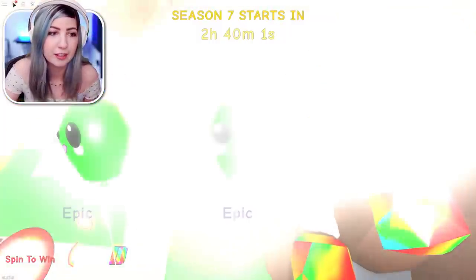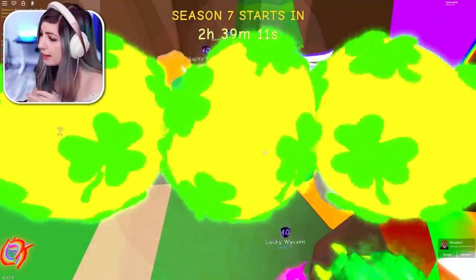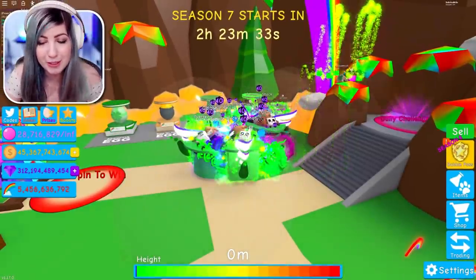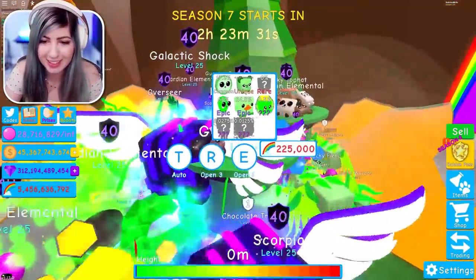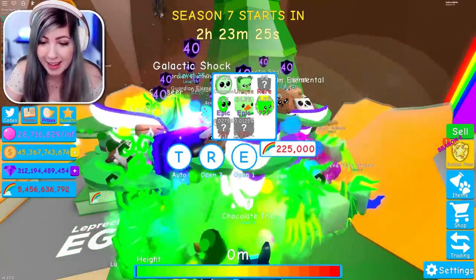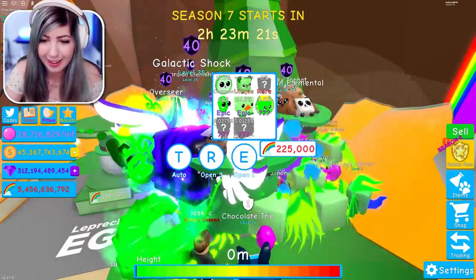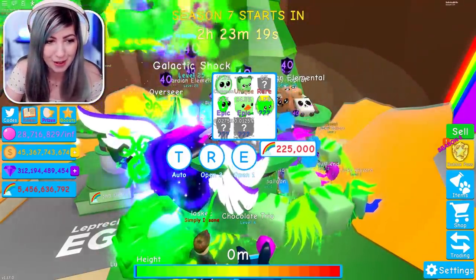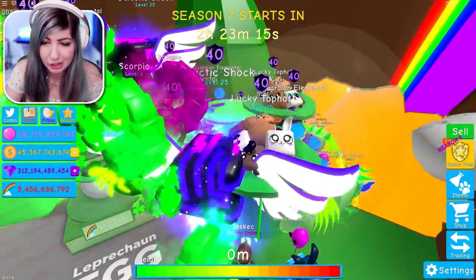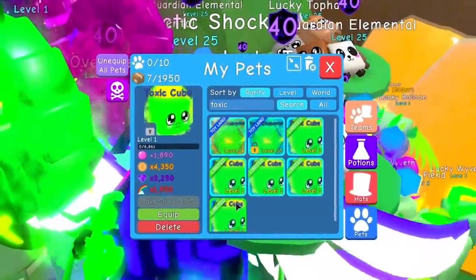I finally got something — it's shiny. I'm just gonna kind of chill out while this hatches and wait and see what's gonna happen. Maybe they'll update soon. This is so weird because the pets are like not hatching. I literally could not get this 0% rarity pet — it's impossible. And I haven't gotten these yet, which is unfortunate because they're really rare. I did get a bunch of the toxic cubes though, which is a legendary. I have five toxic cubes.